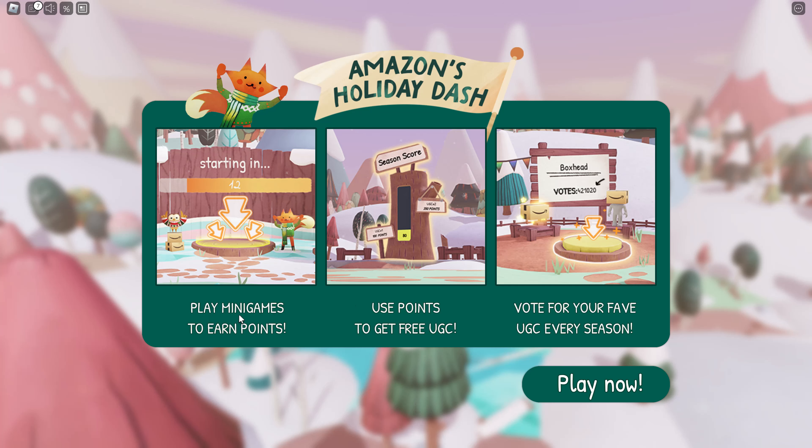There are like 35,000 of these available, so plenty for people to get, but it is sort of a limited item. There's a lot of them. It says right here: when you join the game, play many games to earn points, use points to get free UGC, and vote for your favorite UGC every season.